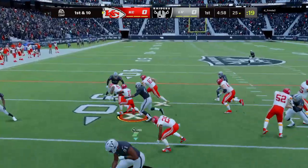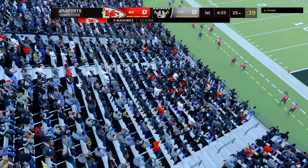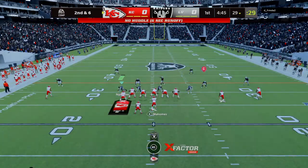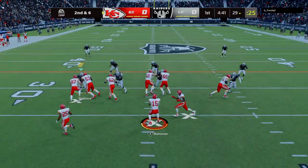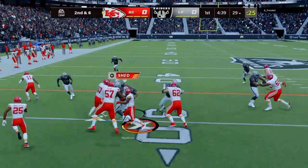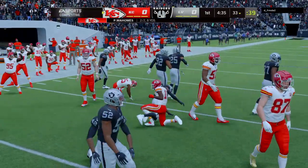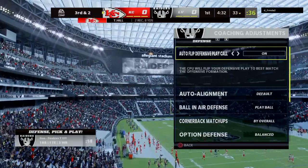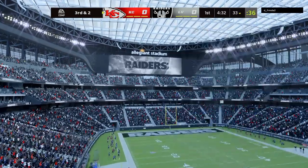Mahomes taps this forward. It's a jet sweep. And from the 25, they work this to the 29 — a gain of four. Second and six just inside the 30. Mahomes taps this forward again, a jet sweep, and he's able to stay on his feet past the 30 to about the 33-yard line. A nice play design there with the touch pass. Looked good at the start, but bottom line, the defense was ready.